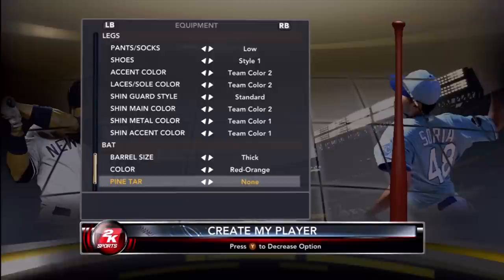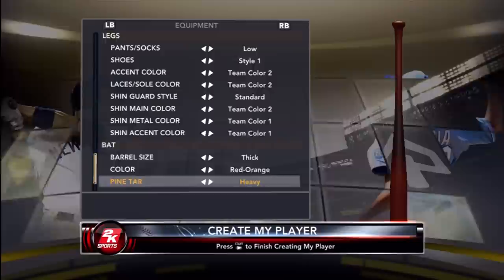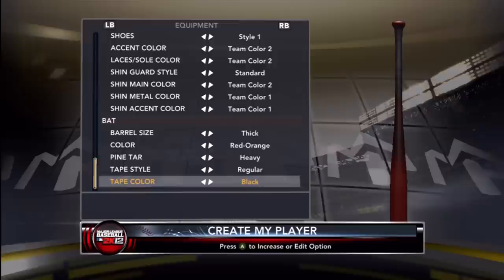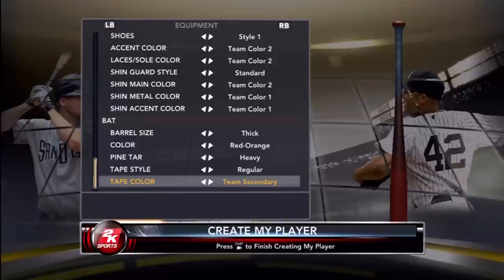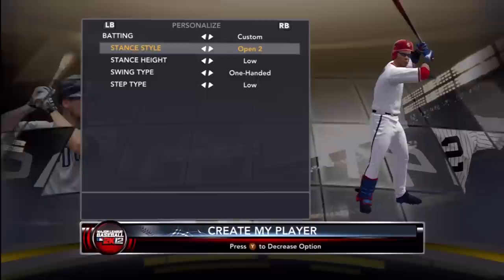For the bat I'll go with a thick barrel. A blue bat seems weird to me, so I think I'll go with red-orange and add a lot of tape.